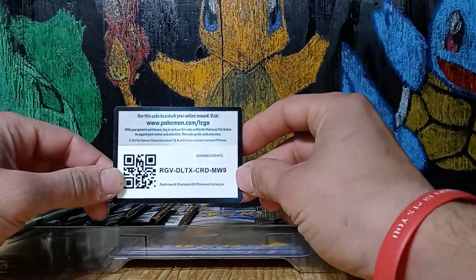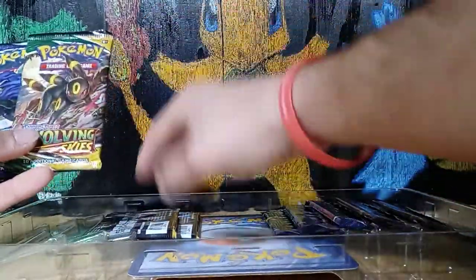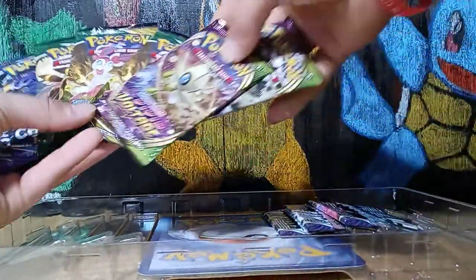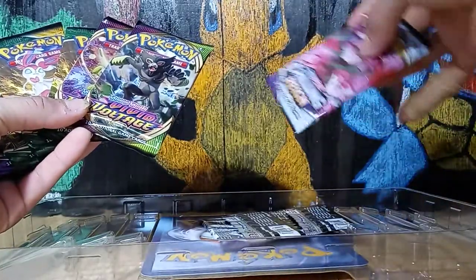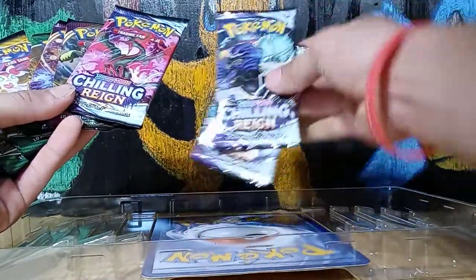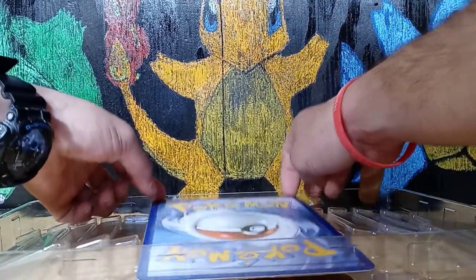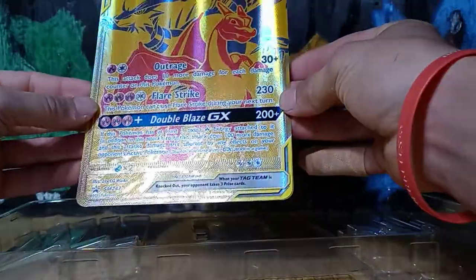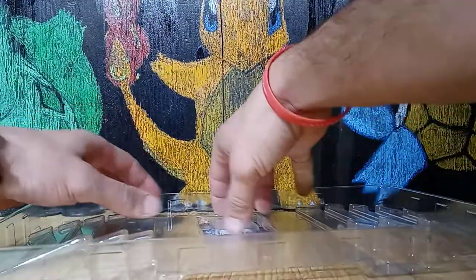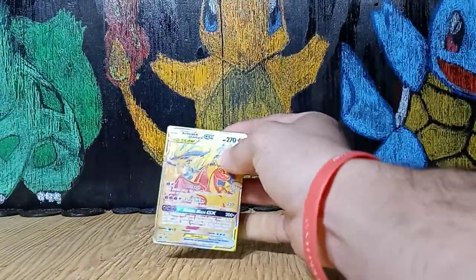Here's the code card that comes with it. There's two Chilling Reigns, one, two, three Evolving Skies, some Vivid Voltage, another Chilling Reign, and another two more. And then we got the jumbo card — Rush Ram and Charizard GX. And then we got the smaller version right here.